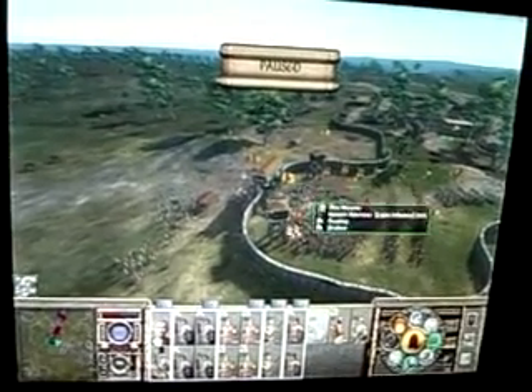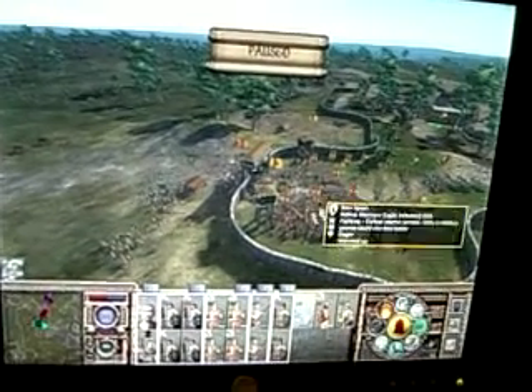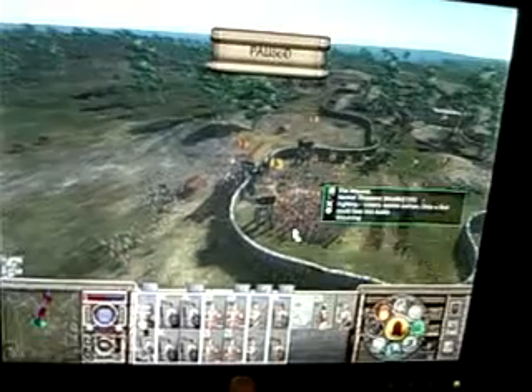So I established an interior defense — just a bunch of infantry lines, had them circled, basically formed a semicircle all around here.